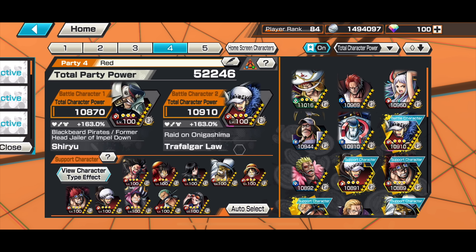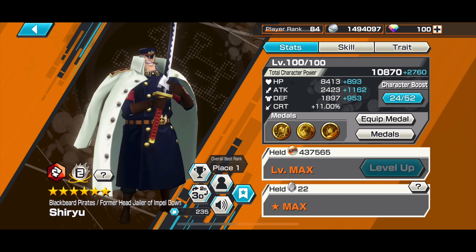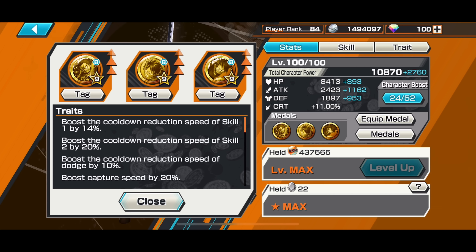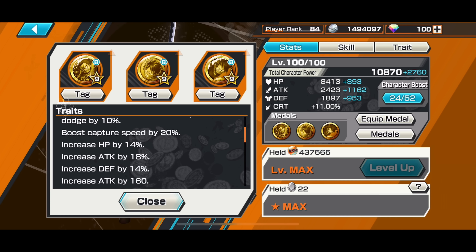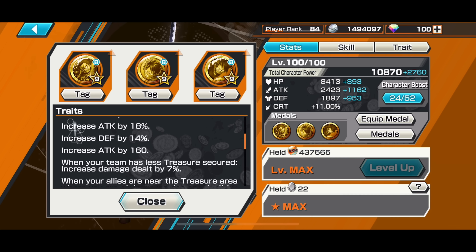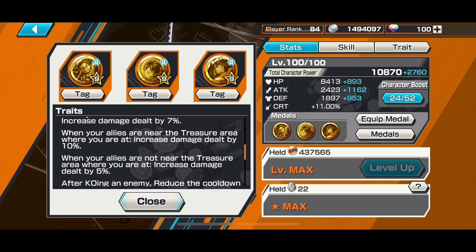The medal set he used is the Luffy Trio set. He's using Bounce Man Luffy, Law or Luffy, and also 30 Million Luffy. 30 Million Luffy gives you Skill 2 cooldown reduction when you kill an opponent, whereas the other two medals give you damage increase. Skill one has 14 percent boost, skill two cooldown is reduced by 20 percent, and on top of that 30 Million Luffy gives eight percent skill two cooldown if you kill an opponent.